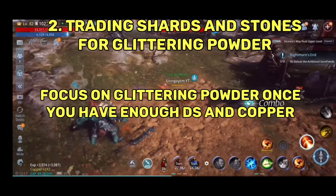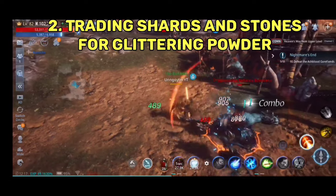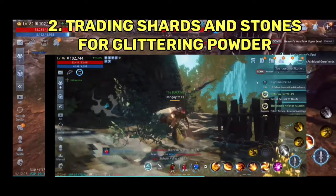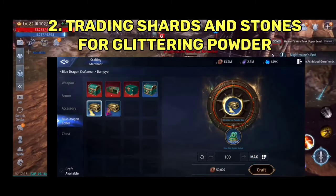Unfortunately, there is no shortcut to this. Yet, you can improve your daily Glittering Powder gain by opening all the chests you see — whatever type of chest it is, on any location — and by exchanging your rare blue dragon statue for Glittering Powder.